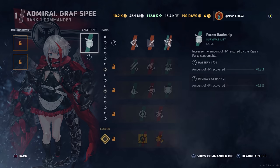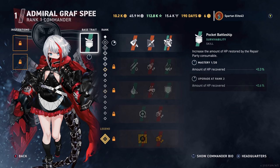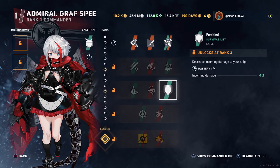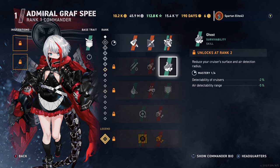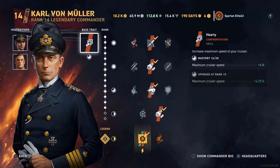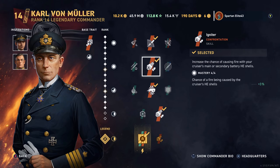It's kind of a hybrid build between giving you the HE and AP potential as well as a little bit of tankiness there with the base trait and the special perk. The last one is Azure Lane Greshpeh, whose base perk is Pocket Battleship — gives you a greater amount of hit points recovered for your heals. She also has Fortified, which reduces incoming damage. Her special perk is The Ghost, which decreases your overall detectability and air detectability. I don't really use any of the other commanders here because they don't really have anything that sets them apart, and Carl von Muller's got everything I need.